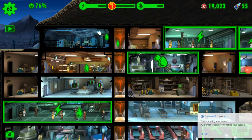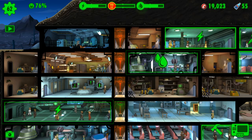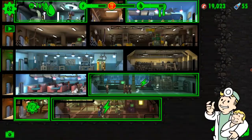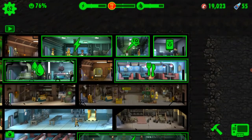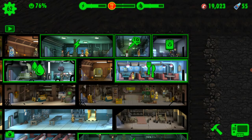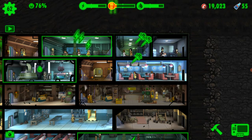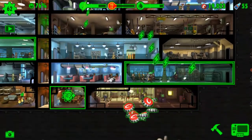Hey guys, welcome back to another video on Fallout Shelter. Today's video is going to cover the fastest way to get caps. Caps is the currency you get and use to buy different types of rooms.